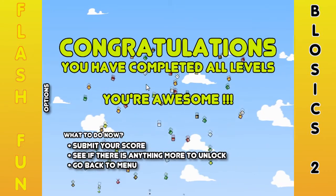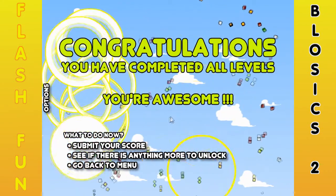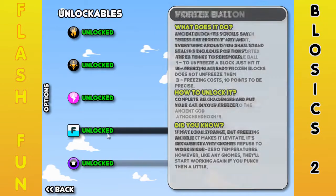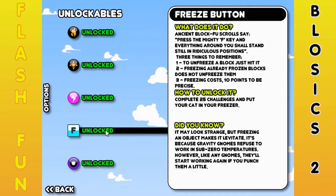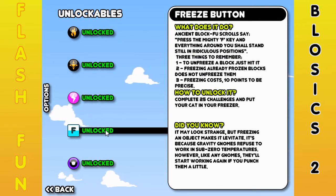And congratulations! You have completed all the levels! You're awesome! What do you want to do now? Submit your score? Ah, that scared me. See if there's anything more to unlock. Go back to menu. So the last one we've unlocked — the freeze button. Ancient block foo scroll says: Press the MITF key and everything around you shall stand still in ridiculous positions. Three things to remember. One: to unfreeze a block, just hit it.